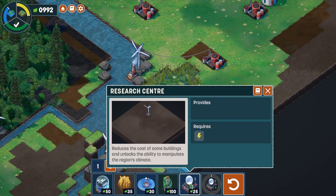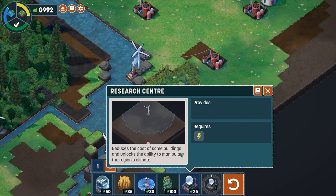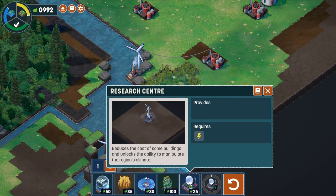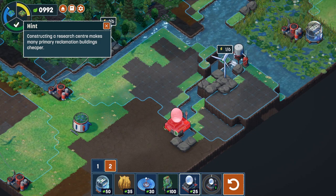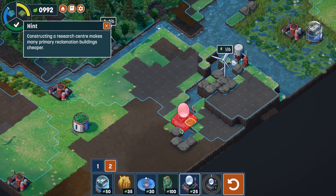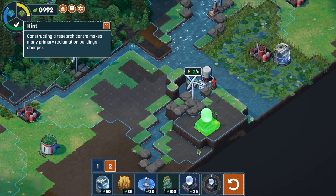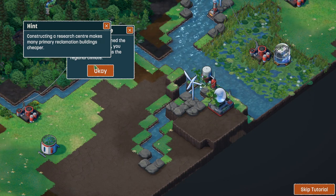The research centre reduces the cost of some buildings and unlocks the ability to manipulate the region's climate. Constructing it makes many primary reclamation buildings cheaper. Let's put it up here on this hill because I don't see us using that for much else.